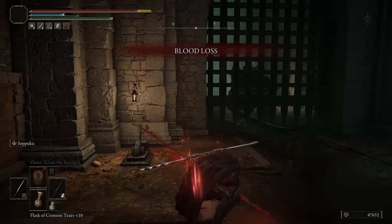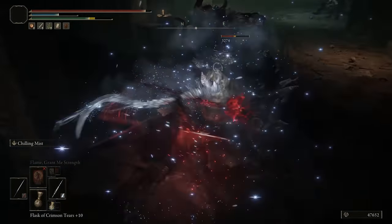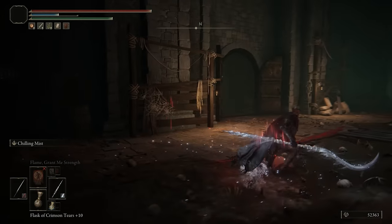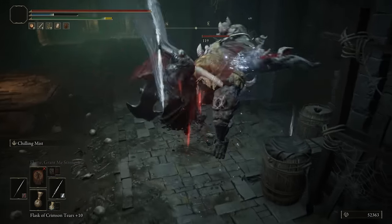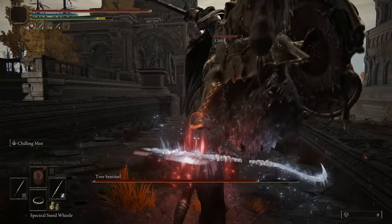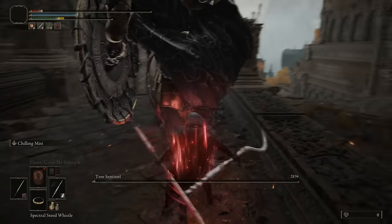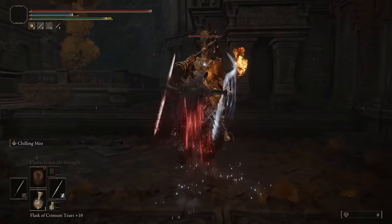Now let's talk strategy. We're going to power stance the Twinblades and press L1 following a jump — this is the bread and butter of the build and the main source of damage and status buildup. You'll start every fight with Seppuku immediately followed by Chilling Mist, since Seppuku lasts much longer than Chilling Mist, so you apply it first to make the most of it. Once you reach the target, simply jump and perform the L1. If it doesn't proc both buildups on the first hit, you'll definitely get it on the second with high arcane and the full setup. Having both buildups proc at the same time is far better than having them separately, even compared to a high-bleed or high-frostbite standalone setup.